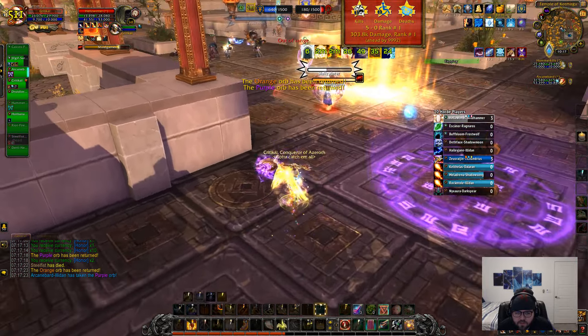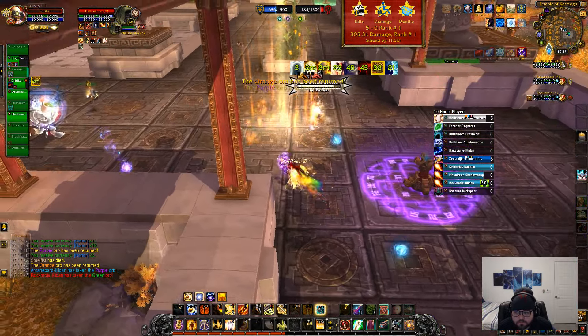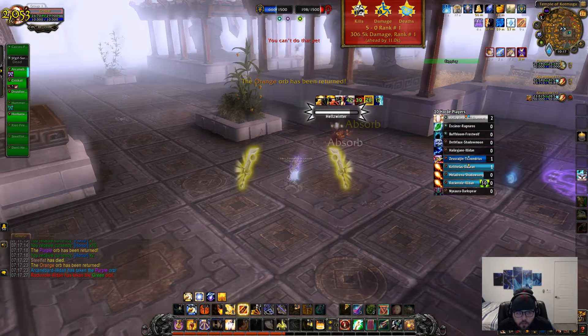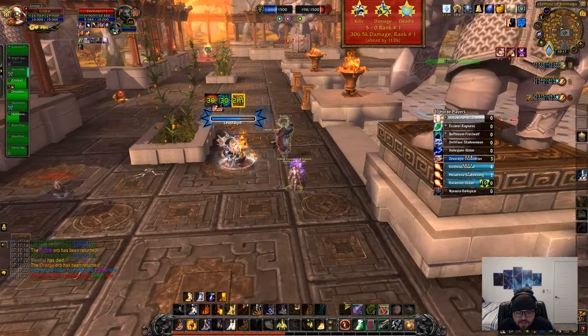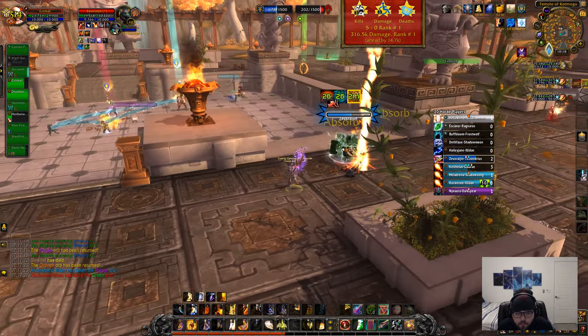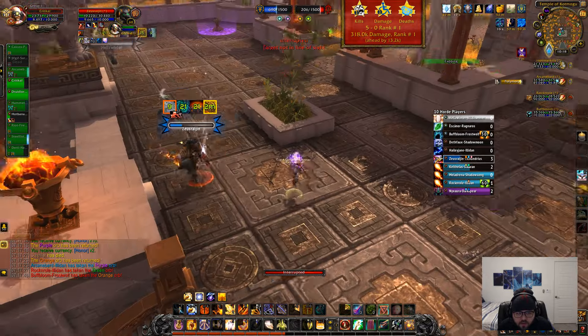I was going to grab an orb but at least the healer. I got mindgames — can't do anything. Court of glory. I was going to lay on hands that teammate but he got destroyed. This enhance is destroying everybody — what the heck? He's not even geared either.